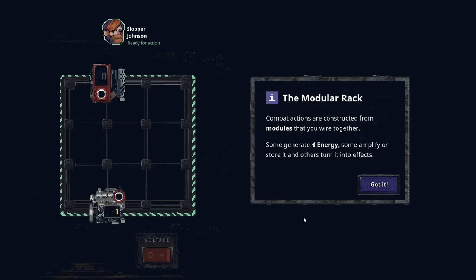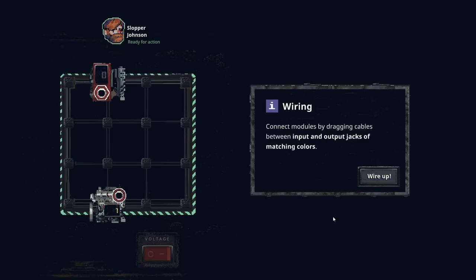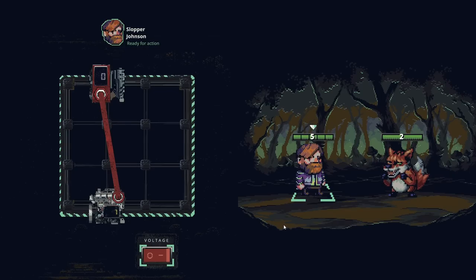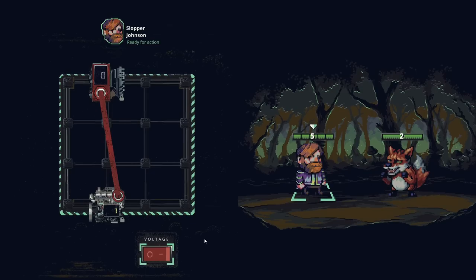The modular rack. Combat actions are constructed from modules that you will wire together. Some generate energy, some amplify it or store it, and others will turn it into effects. Connect modules by dragging cables between the input and output jacks of matching colors. I've done it — I'm a genius.